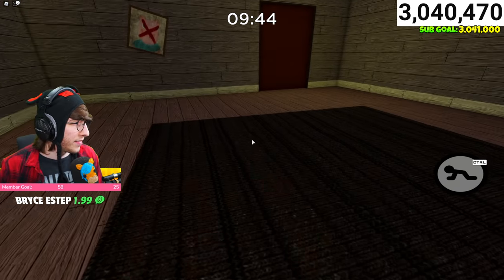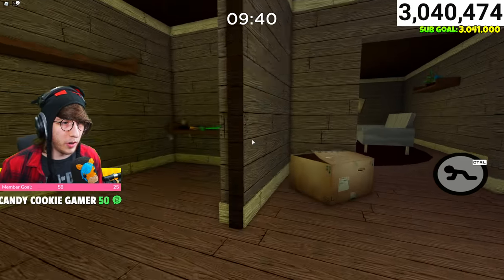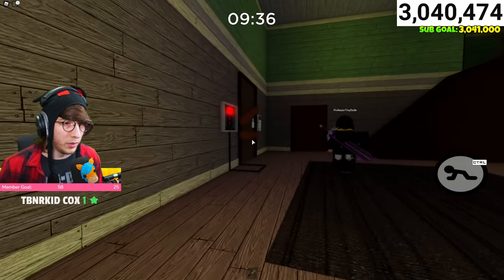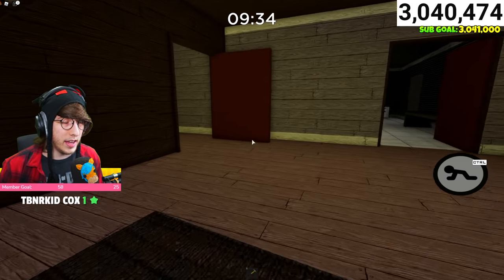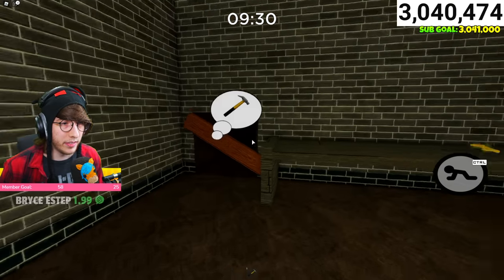First things first, let's just open everything up — get everything opened up. And I'm going to grab the hammer real quick. And then all we'll need is the gold key. Let me open this up because we're going to need that. There's gold, perfect.